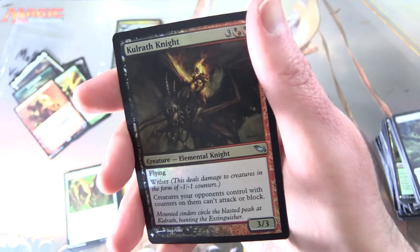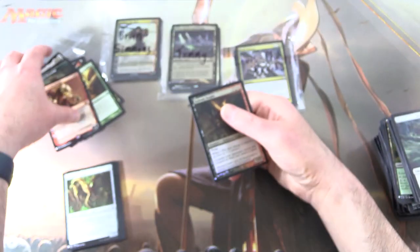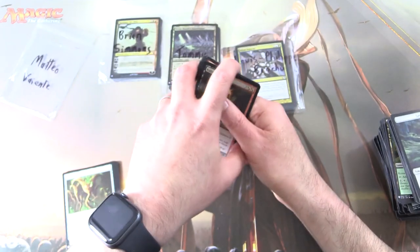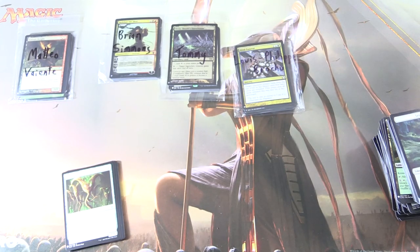And a foil — Colrath Knight. Okay, so more tasty pulls, more mythics. Mateo, enjoy. Hope everyone's staying safe and healthy out there. Thanks for watching and have a great day.